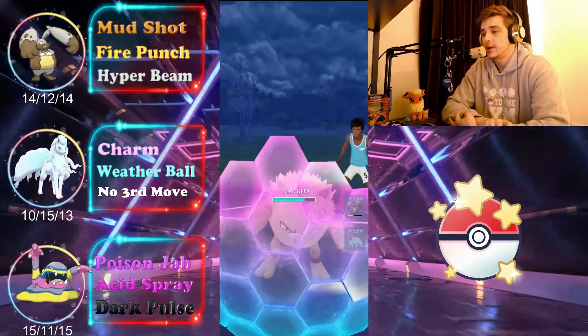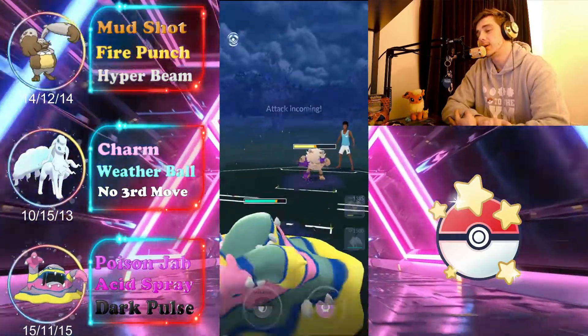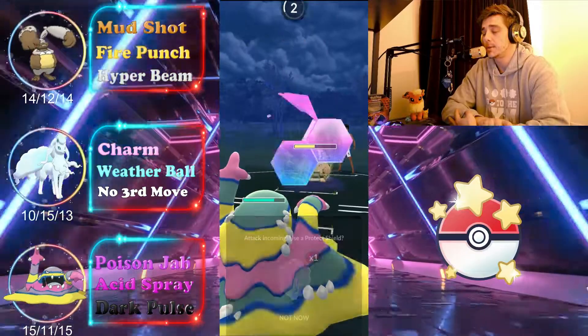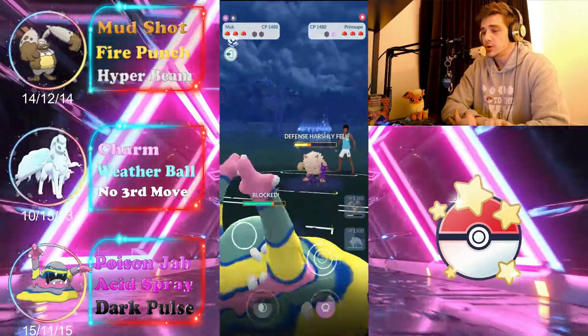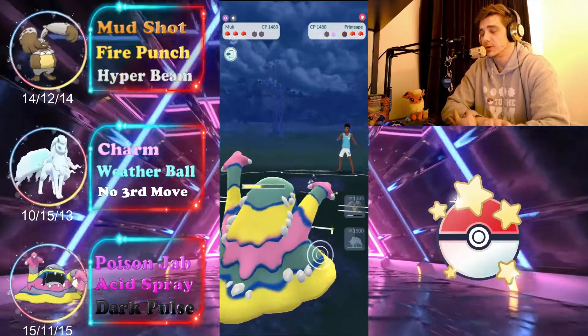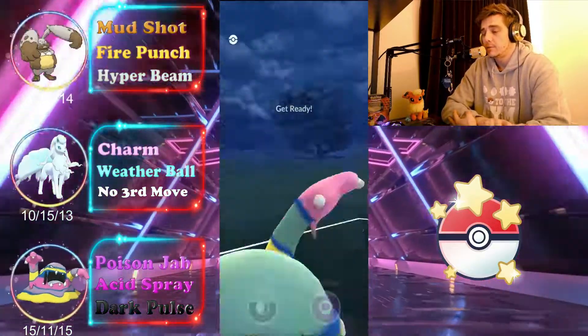We get their shield and then make an immediate swap into Alolan Muk, keeping our hard counter for later in case they swap out of Primeape. They go for Close Combat and we're now two shields down, but they've severely dropped their defense. Because of that we're able to farm them all the way down and leave with a ton of energy.